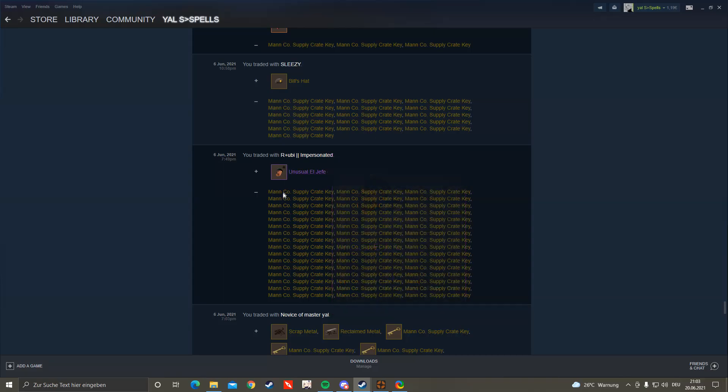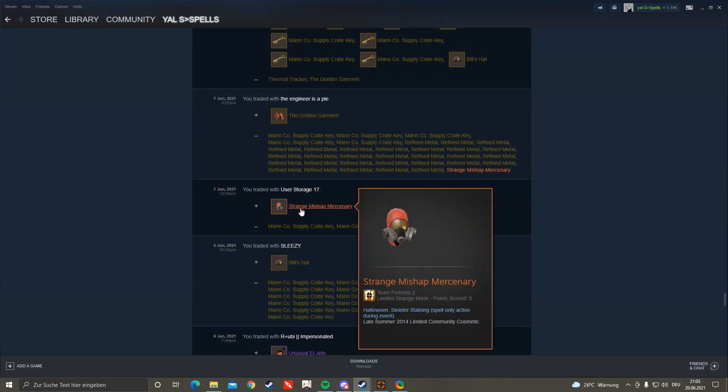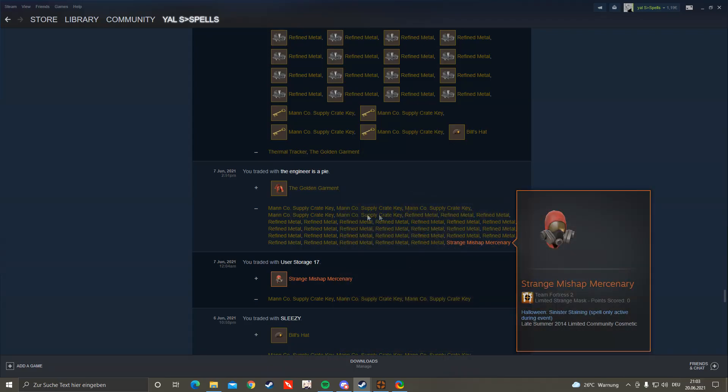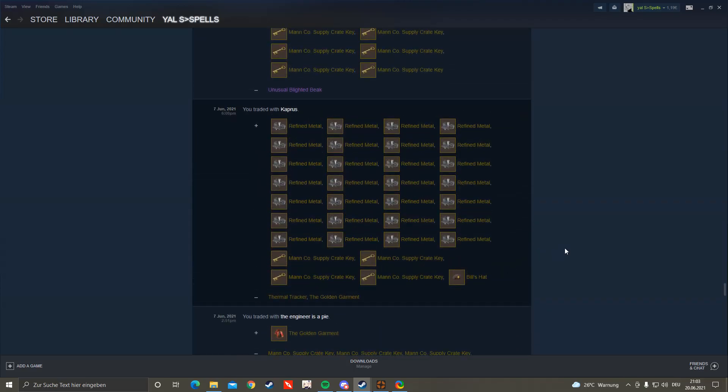I bought this Chromatic Corruption Haunted Ghost El Jefe for 48 keys pure, and then I went ahead and bought this one at an auction for 3 keys pure, and then I got this one for 1, 2, 3, 4, 5 keys and some ref — which is Violent Violent and Voices.